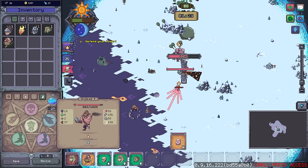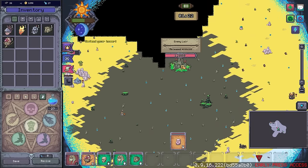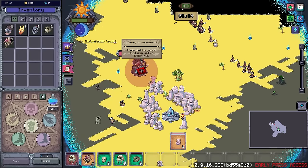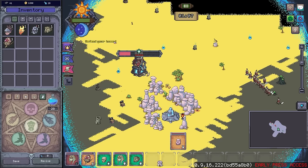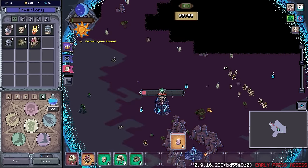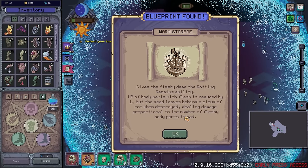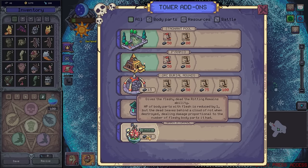And as for you — should I release you as well? No, you've got a really good knockback that I quite like. I think keeping you around is going to be important to me. We need to take off this enemy layer — it's 12,000 though. I can help out a little bit. I could also possibly give you a bit more health — I think I'm going to have to, otherwise you're going to die. You're actually a fairly inexpensive unit thinking about it. Maybe I shouldn't have been investing all those resources to keep you alive, but never say I don't care for my minions. Warm storage gives the fleshy dead the rotting remains ability — that one would be useful. HP of body parts with flesh is reduced by one but the dead leave behind a cloud of rot when destroyed.